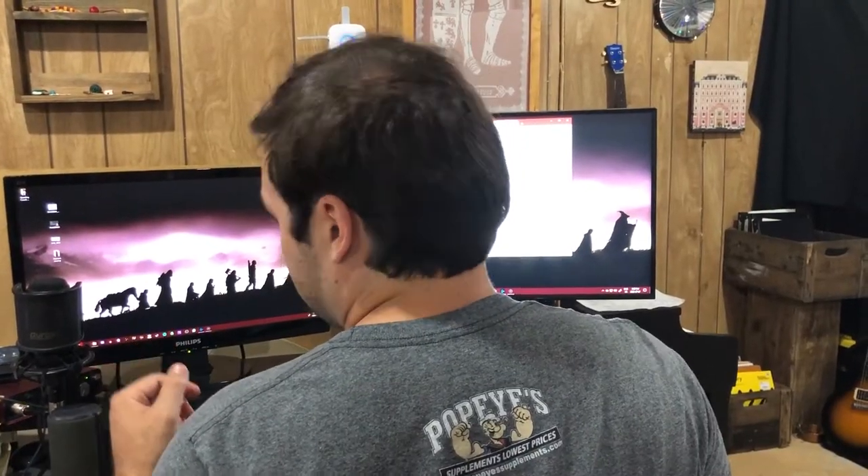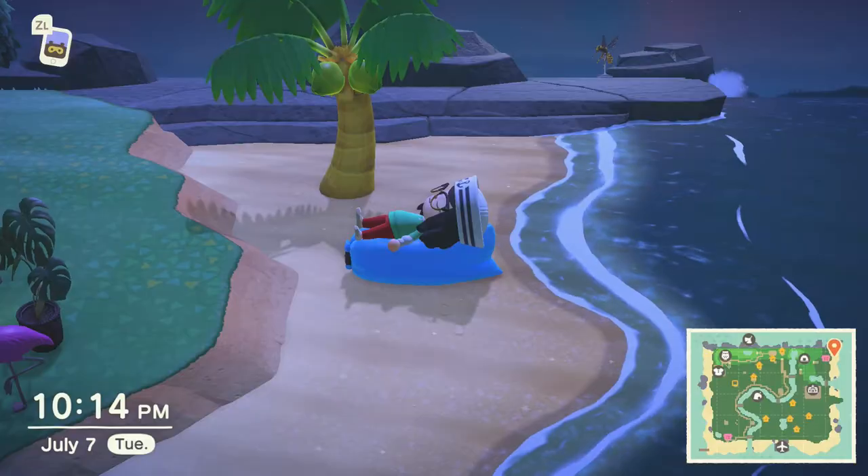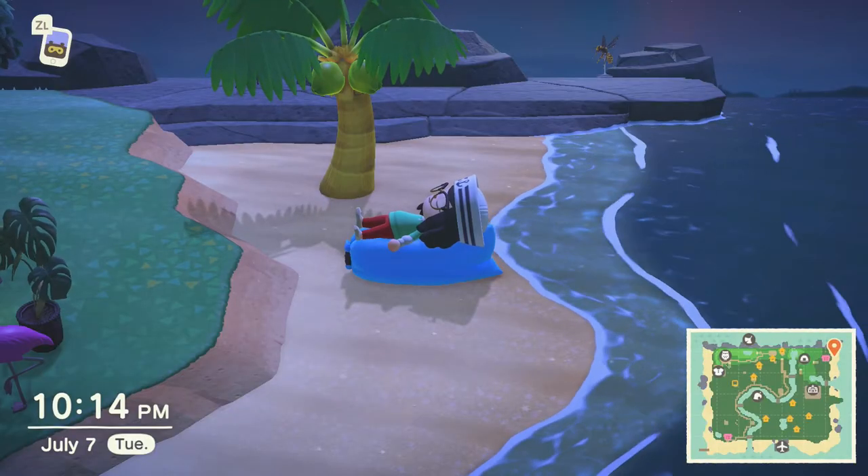Can I cut down these trees? Yeah, go for it. Can I decorate this beach? Do whatever you want. Can I just have my own island? No! Everyone should be able to customize their island the way they want it to look — their own little island getaway from their real life.